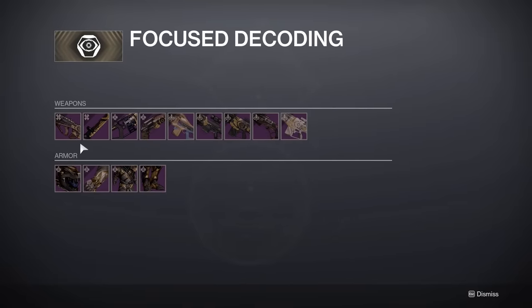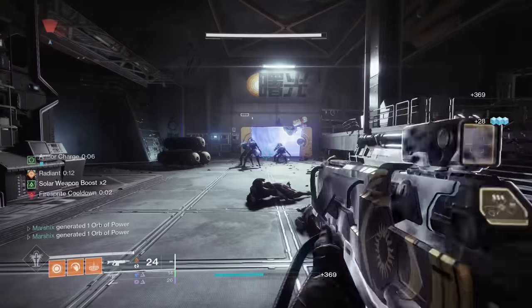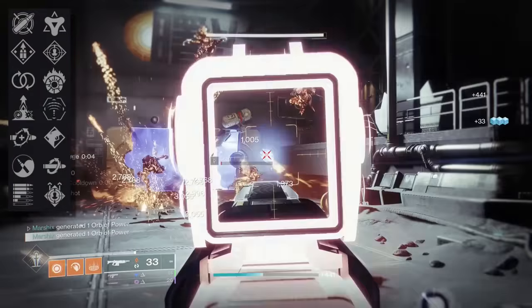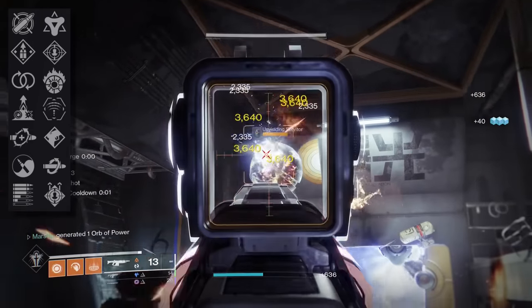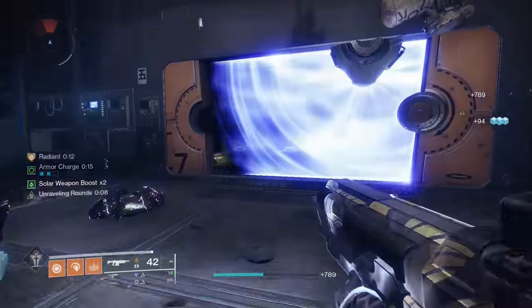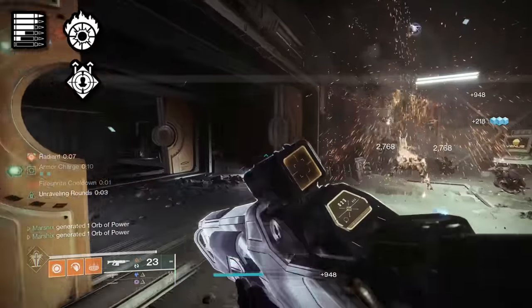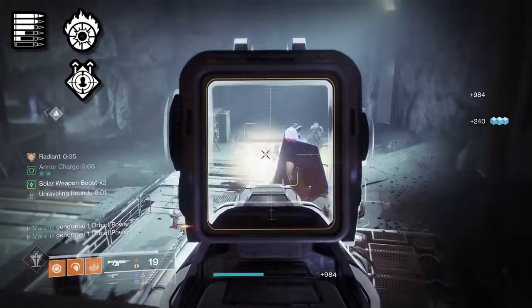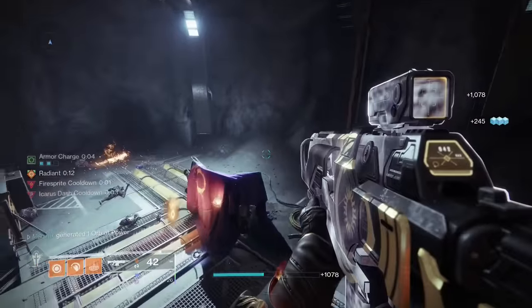Now of these weapons, there are two of them that I would sell a kidney for. Summoner is a solar auto rifle that's crazy in both PvE and PvP, getting access to Subsistence or Overflow alongside Incandescent and Onslaught. Incandescent for solar builds, Onslaught for faster fire rate and therefore more fun. That's the role I want, but you could also go with Rampage or Target Lock for actual damage buffs. Honestly, I would be happy with any combination of those perks.